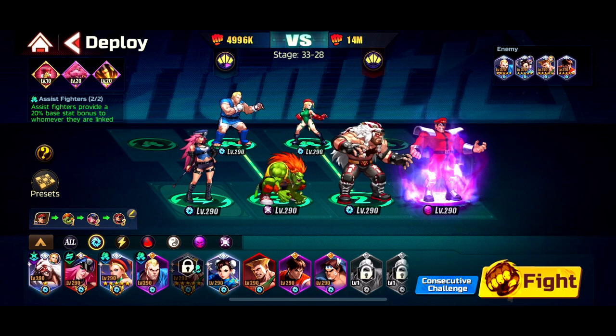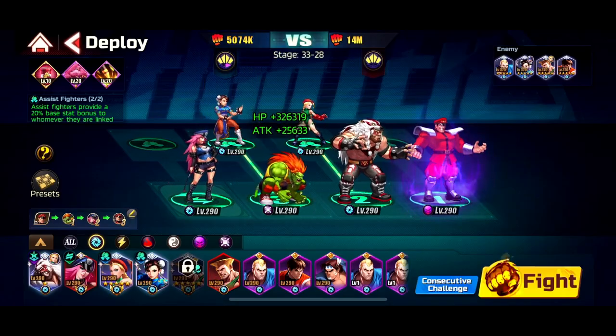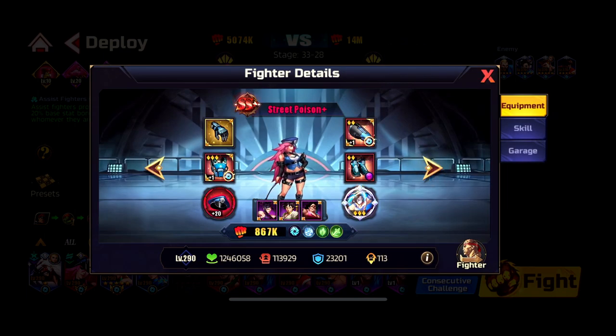Abel's exclusive gives shields for the entire team and prevents two instances of damage. This is my gear on V Zangief — I used Bison's gear on him to make him more tanky so he doesn't die quickly.